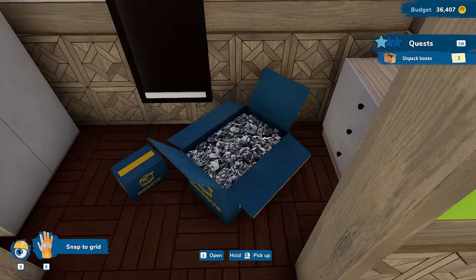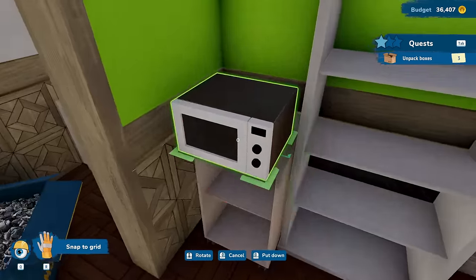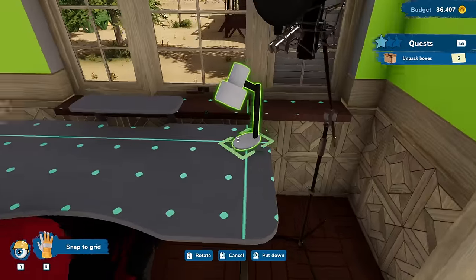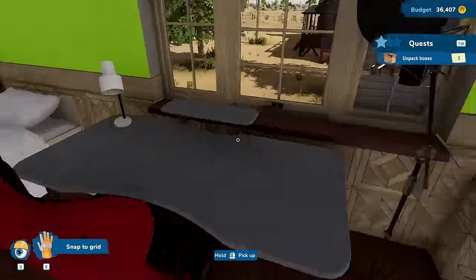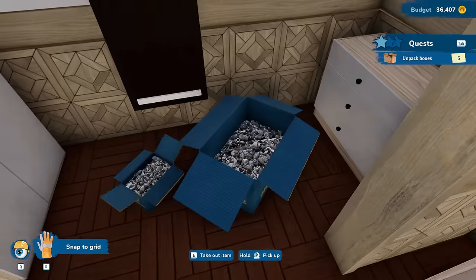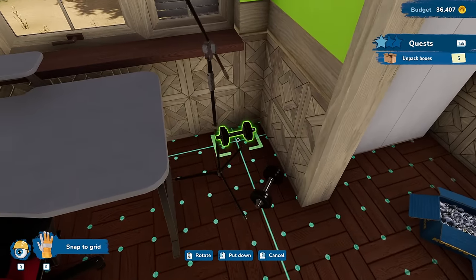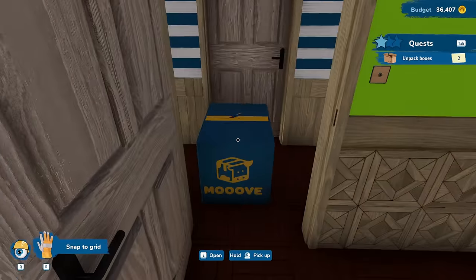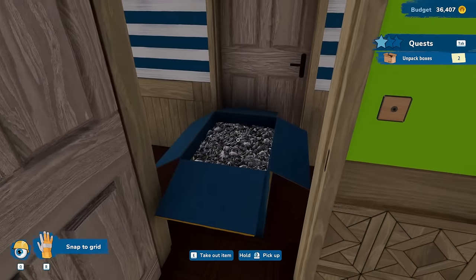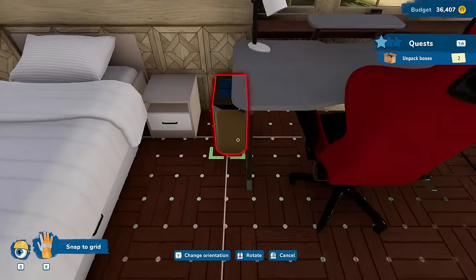I'm assuming that we're going to find a computer in here. That is not a computer. I wasn't expecting a microwave. We have a desk lamp. Barbell? I am pulling stuff out of here I was not expecting. Oh wait, this isn't the big box — the big box is outside. Still not exactly what I was expecting. There, that's what I was looking for. This is what I was figuring was going to come out of there.